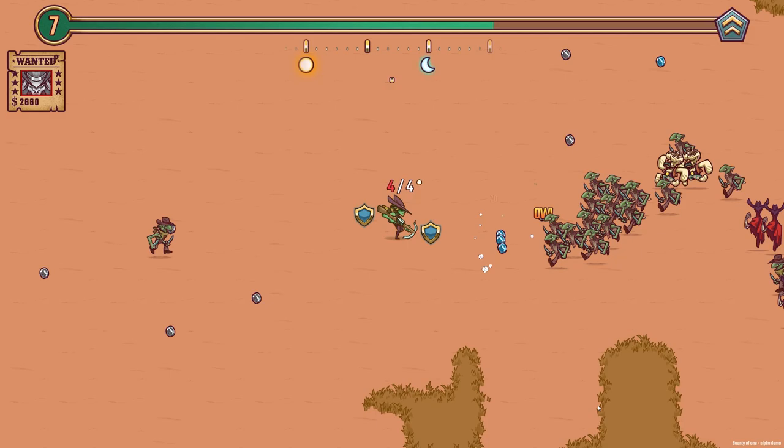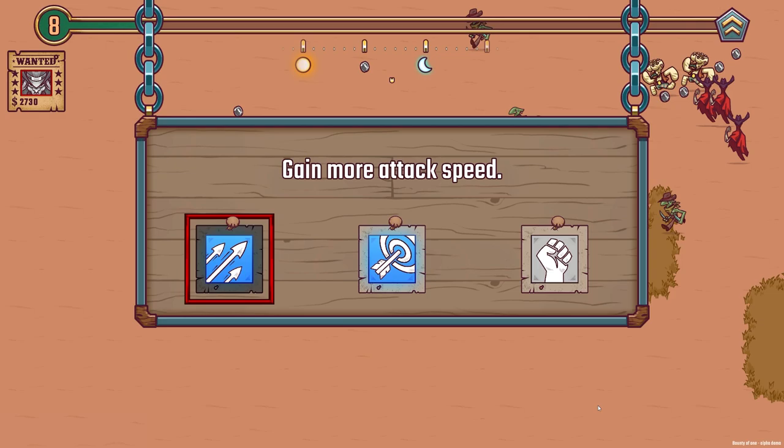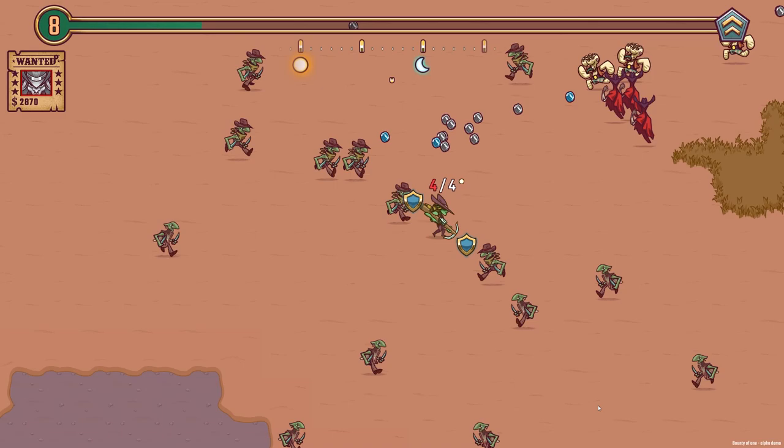Let's push them back! All these guys are giving us blue coins as well. We've leveled up again — do we go attack speed or critical damage chance by 10%? I'm liking the attack speed, so we'll go with that. Look how fun — it's like a machine gun now. A machine crossbow!